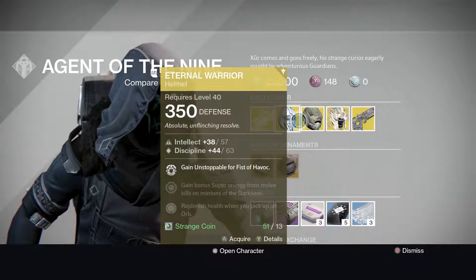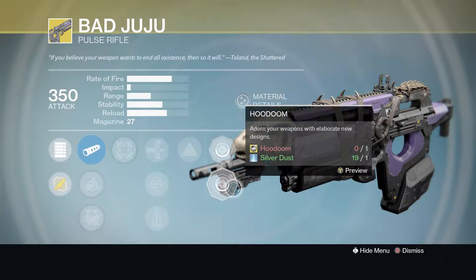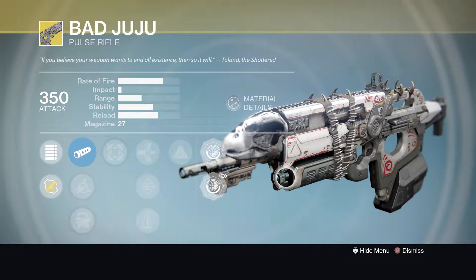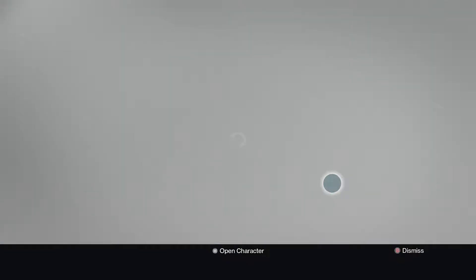The armor is 13 Strange Coins, and for the Legacy it's 31. So I'm probably gonna buy this, and I kinda like this one the most — the Dragon Bane. I just like the gold on it, so yeah, I'm probably gonna buy that.